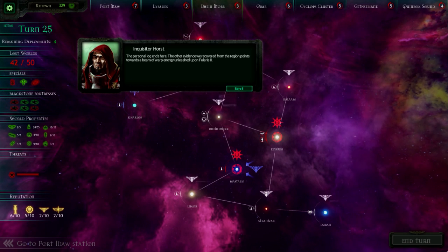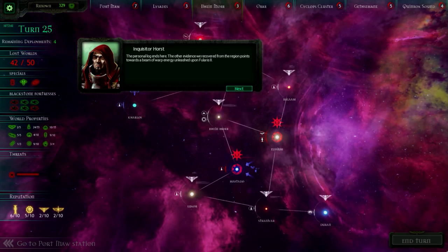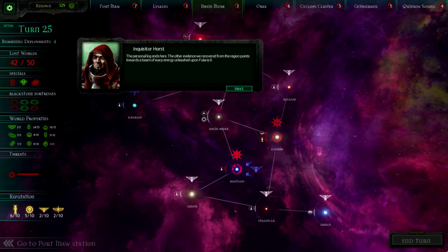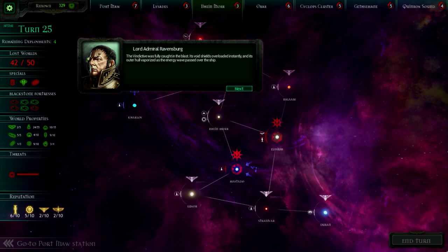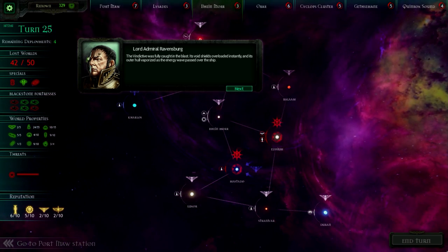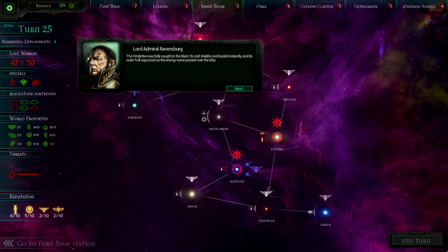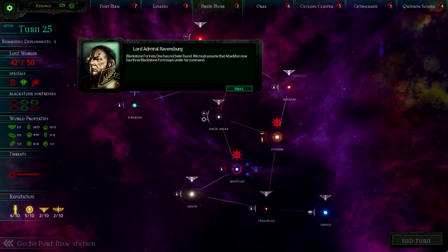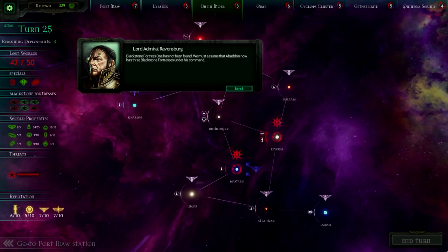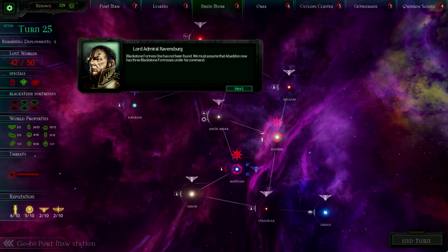The personal log ends here. The other evidence we recovered from the region points toward a beam of warp energy unleashed upon Fularis 2. They just death-starred it. It was fully caught in the blast — its void shields overloaded instantly, and its outer hull vaporized as the energy wave passed over the ship. Blackstone Fortress 1 has not been found. We must assume that Abaddon now has three Blackstone Fortresses under his command. That's not good.